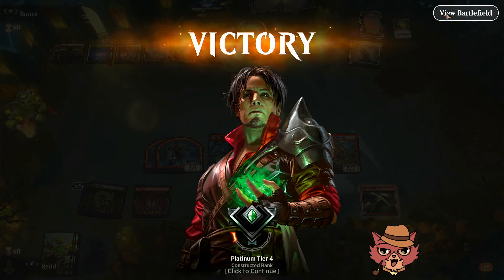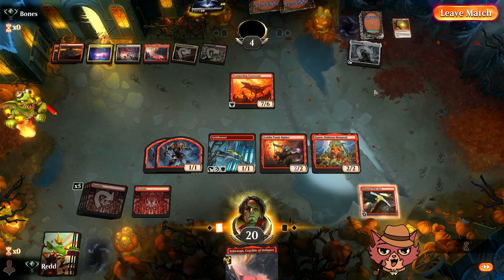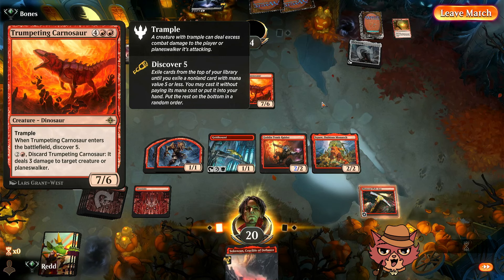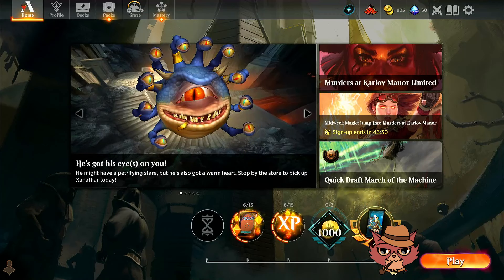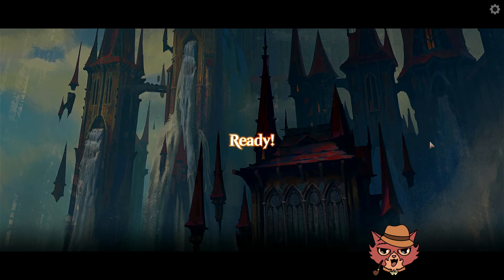The opponent was definitely missing some of their board wipes — two to three Brotherhood's Ends and four Burn Down the Houses is typical for that style of deck. They kept saving the blocker back. Squee just showcasing its power in the midgame. We got a little lucky that we didn't see a second board wipe, but also flooded a bit ourselves, so while the opponent missed board wipes we were getting a lot of land. Runvelt did the thing — everything did the thing.